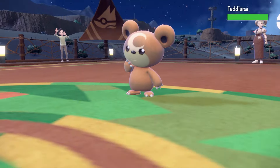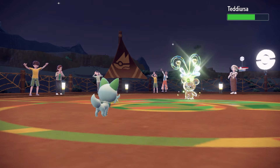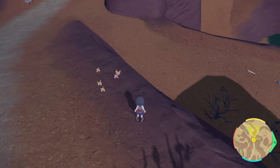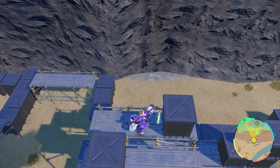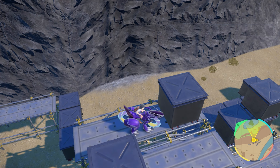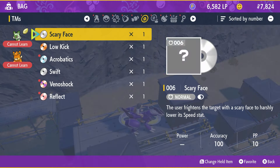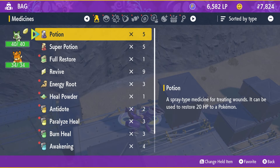Last is Teddiursa — Bite only did a quarter. We need a better move. I had a move in mind, but it required a lot of traveling. While traveling, I found a Shiny Pawmi. Asparagusk also got knocked out by a wild Pawniard, but we eventually made it to our destination, where we picked up the TM for Acrobatics. Acrobatics is 55 base power, but it doubles if the user is not holding an item — a 110-power move this early in the game can be a game changer, and so it was.